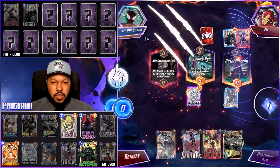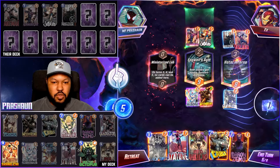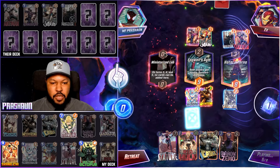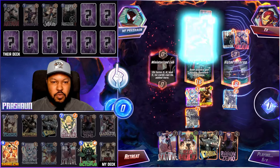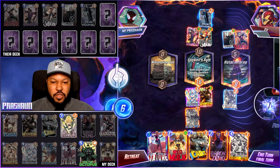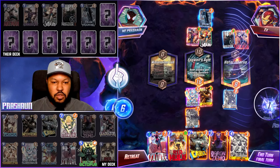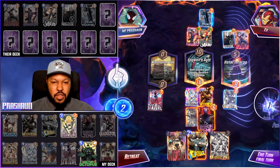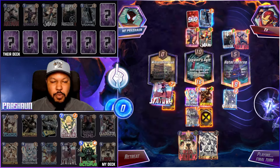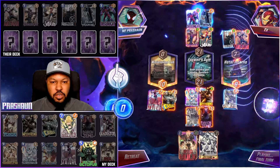Mystique is gone. Play Jubilee, taking aim. Let's go Black Bolt. I think we could play Stature, Cable, and Zemo. They have no cards in their deck though. They play Onslaught, they win. I think we just go Zemo, Cable for points. Maybe I should have played Stature there. I think we got it still — they play Onslaught or Stature. Yeah, we won still.